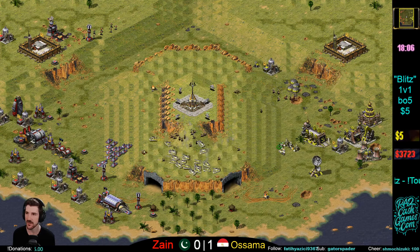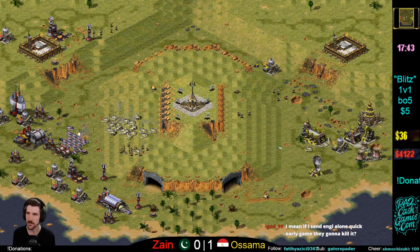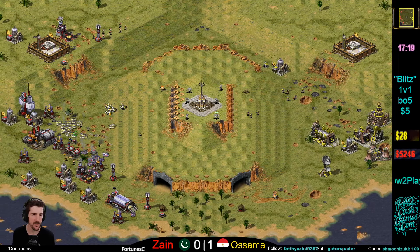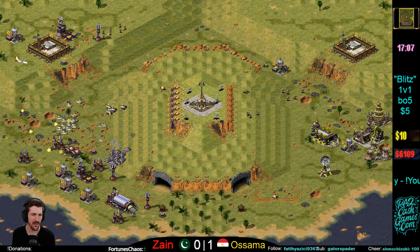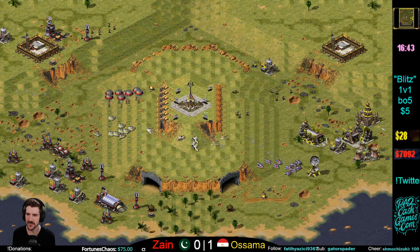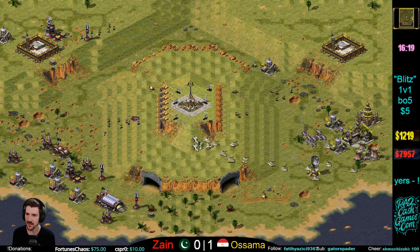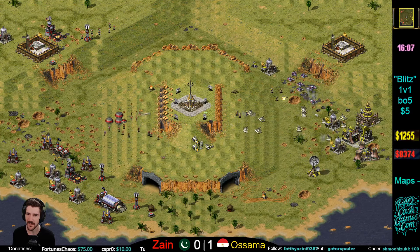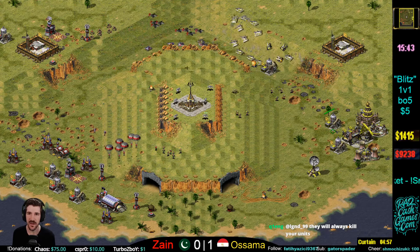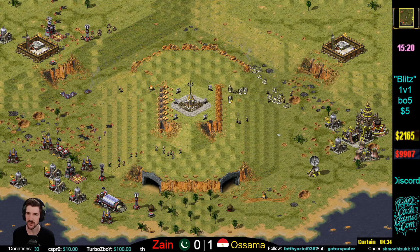Osama's going to push here — if Zane can hold this, he should be able to win the game. But this is quite a few units and he's still pumping Grizzlies. Zane doesn't really have the money to switch over to tech tanks — he'd love to get his Mirages out but he's not going to be able to. Big hit there. Now Zane has to go for a base trade. Zane still has eight Eagles — this is very interesting. He needs to get his Eagles in. He has to take the MCV out. Oh, he doesn't have any tanks left. That was a nice distraction — Zane did a good job distracting Osama.